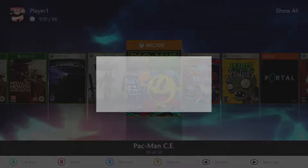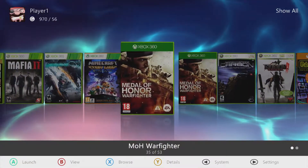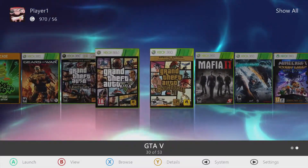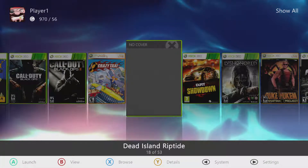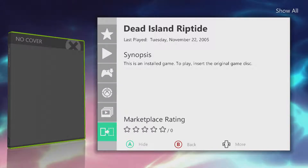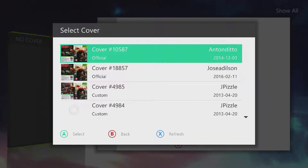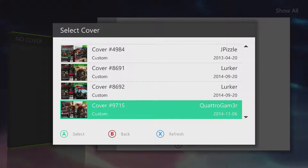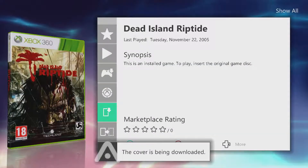As you boot up the system, it goes into Aurora — as you can see there. This is Aurora. With a game I recently ripped, if you download the cover, it gives you a choice of which covers you want to download. You've even got the Xbox One covers available. I click on that, the cover downloads, and there you go.